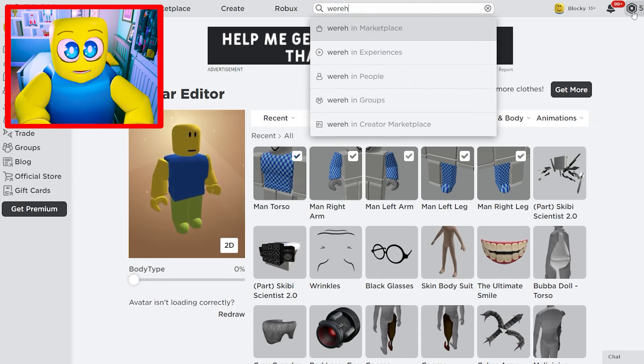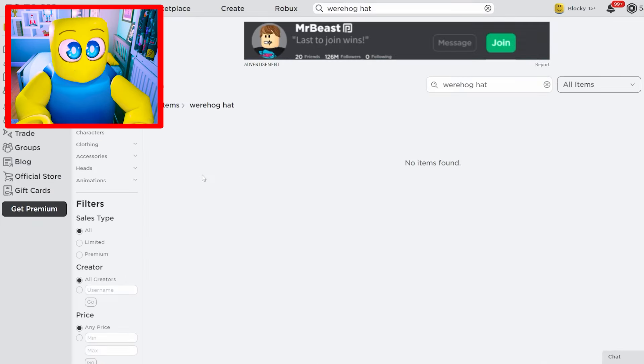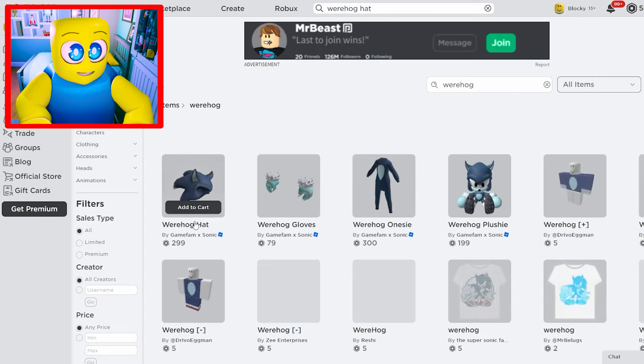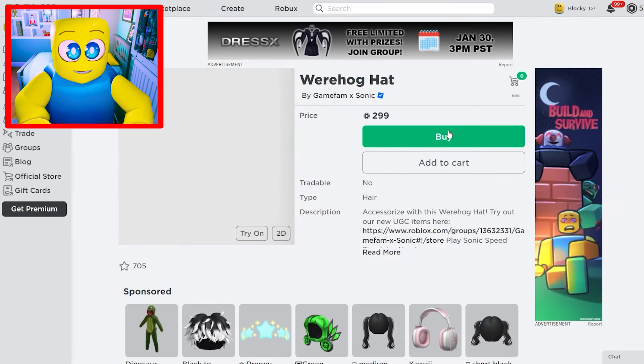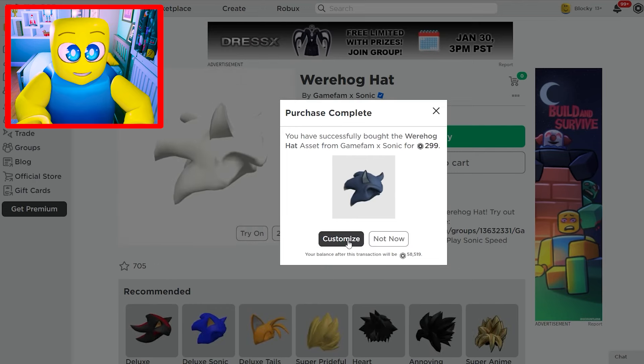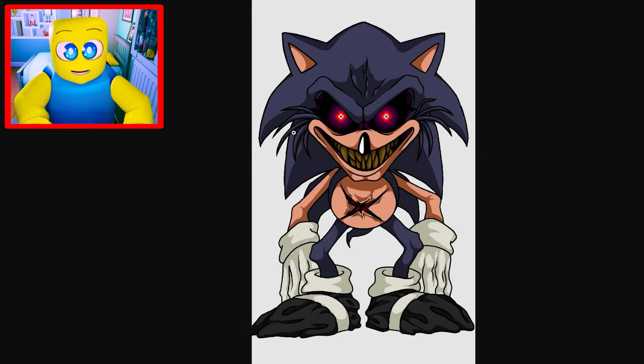We're gonna start by looking up the Werehog Hat, which conveniently works super well for us. This was originally meant to be Sonic's Werehog form. The Werehog Hat from GameFamTimeSonic was meant for Sonic's original Werewolf form, but we're gonna make it so much more terrifying because it also conveniently works perfectly for LordX Sonic.exe.